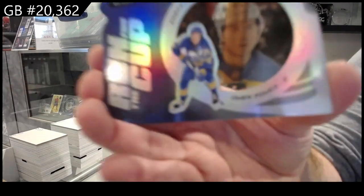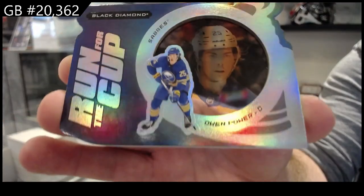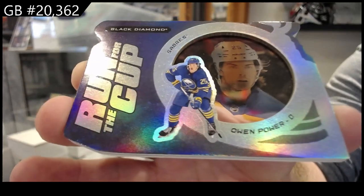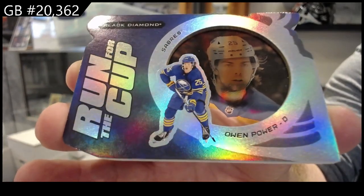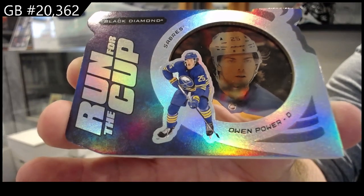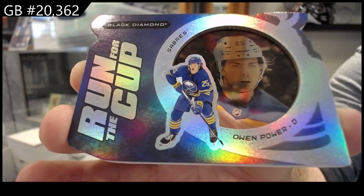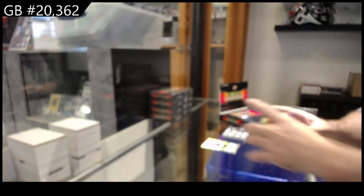Number to 99 — Owen Power! The trend I've somewhat noticed, and I know it's only very, very early, is when you get one of the rookies in the case, you're going to get several. Owen Power, Run for the Cup, to 99.